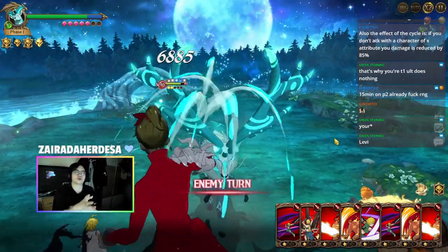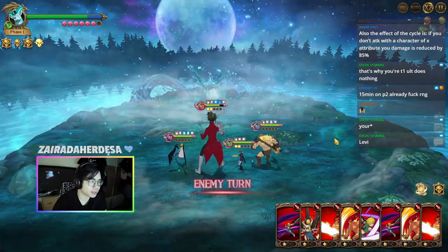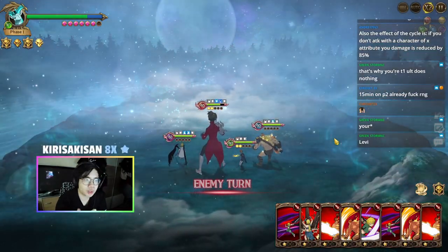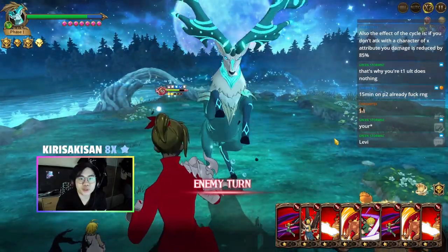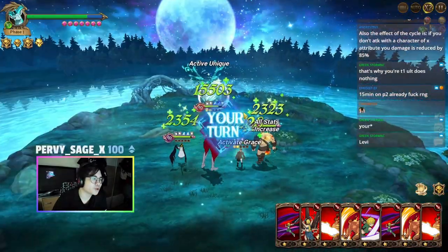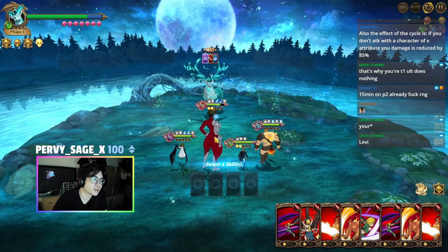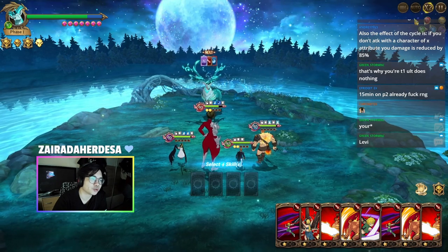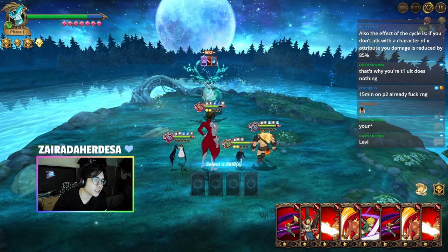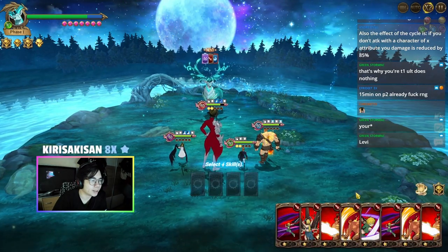Something I've noticed is that in order to memorize what order you should use the cards is to look at the positioning. For example: red, green, then blue - so red, green, then blue. You don't even have to look at the top right; you can just follow the color order. If I use a card of her, I use a card of Arthur next - it's okay.